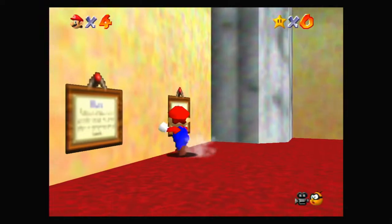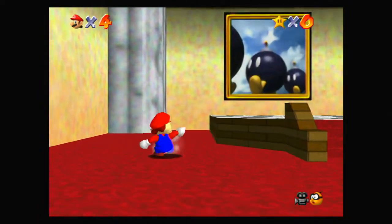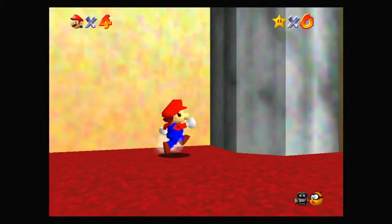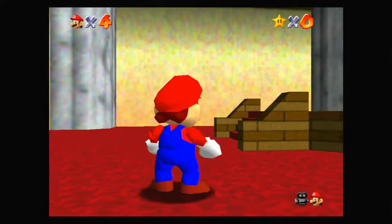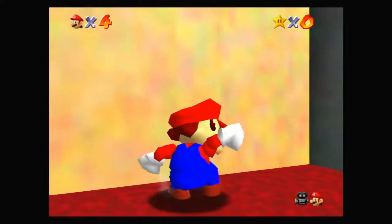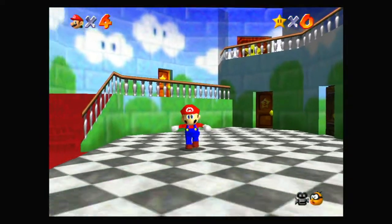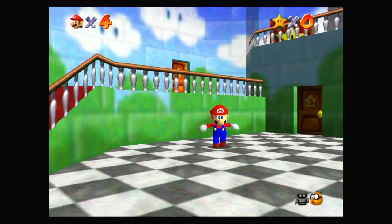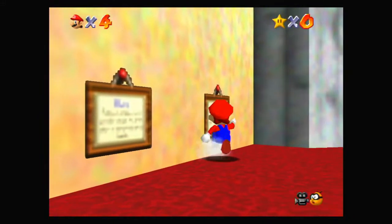We can jump into a wall and then press the jump button again to bounce off. If we're between two walls, we can bounce between them. There's also the long jump, which we've already shown. The triple jump: if you get it done correctly, the further into the triple jump you are, the higher you go.